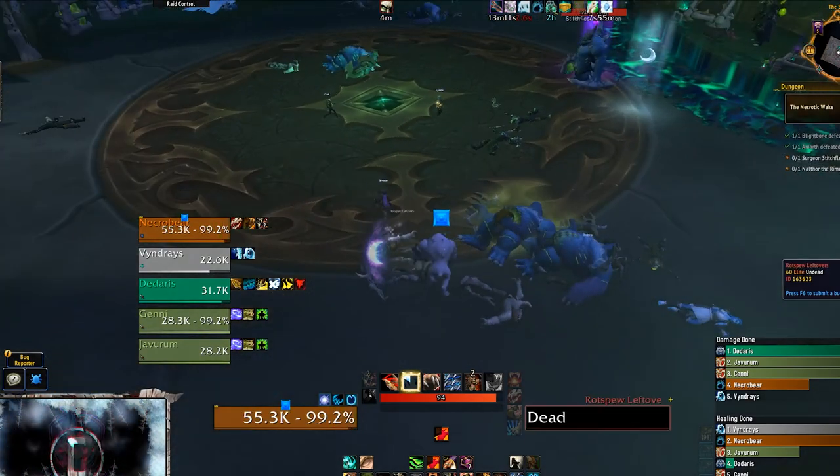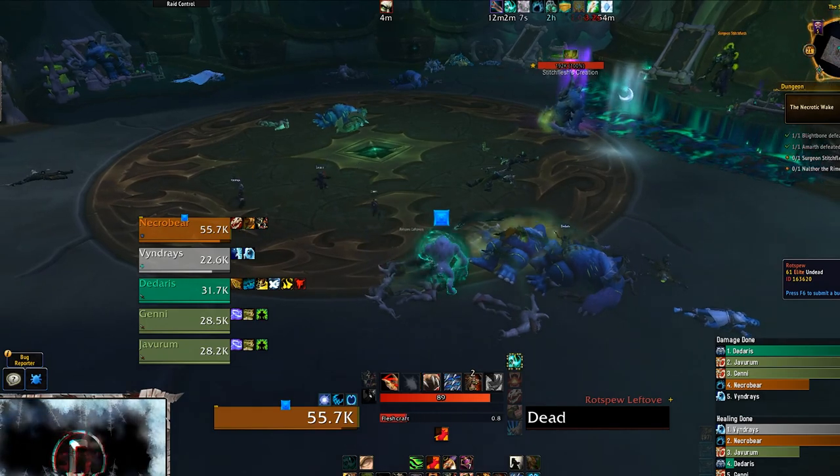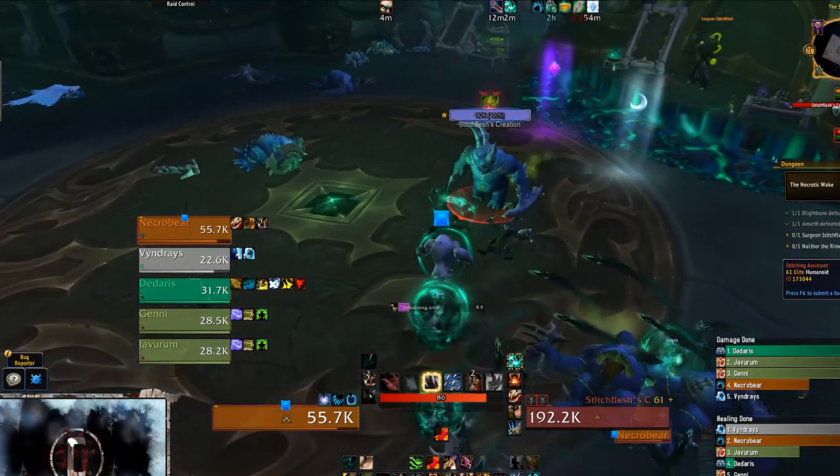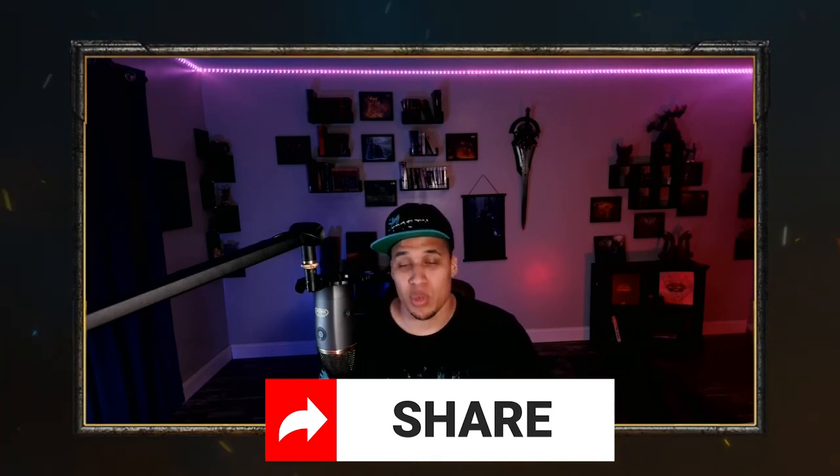Surgeon Stitch Flesh. This encounter essentially has two phases: first, where the boss is not targetable, and second, when he gets pulled in. This fight will be the bane of the pug community early on — which reminds me, share this video with everybody! Post it to your favorite Discord, on Reddit, Twitter, Facebook — just get it out there. It's a tremendous sign of support, and ultimately the more people that have access to these mechanics earlier on, the more successful your pug runs will go.